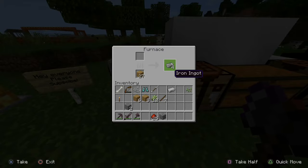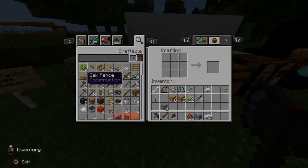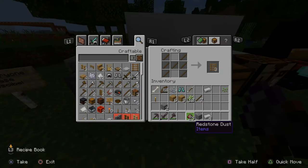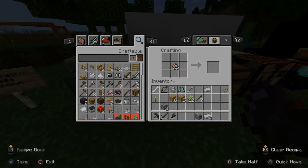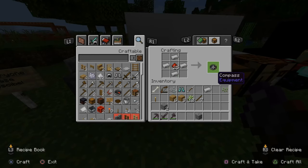Now that the iron ingots are done, let's put them into my inventory then go over to my crafting table and go ahead and take the redstone dust and put this directly in the middle. Then take your iron ingots and put them in a formation just like this — one, two, three, and four. And here is our compass that we just made.